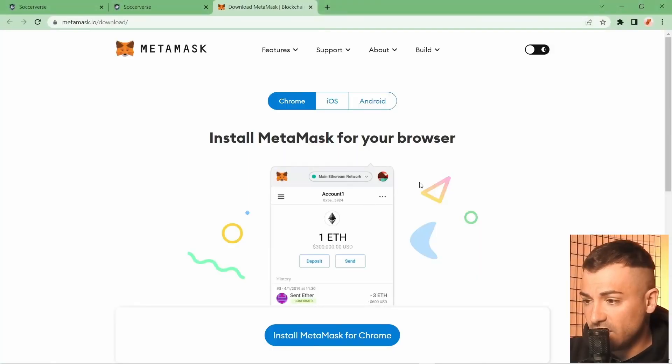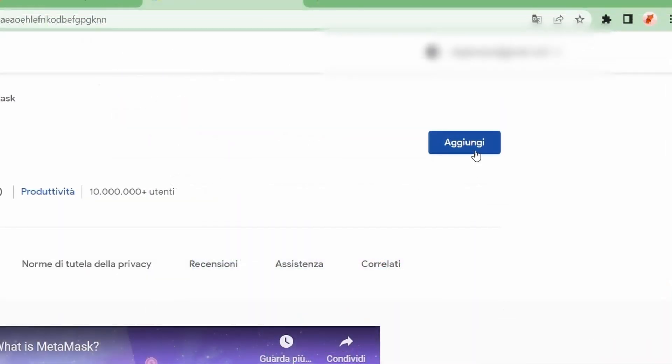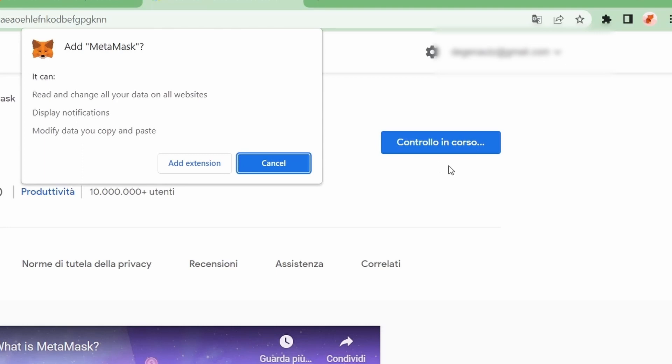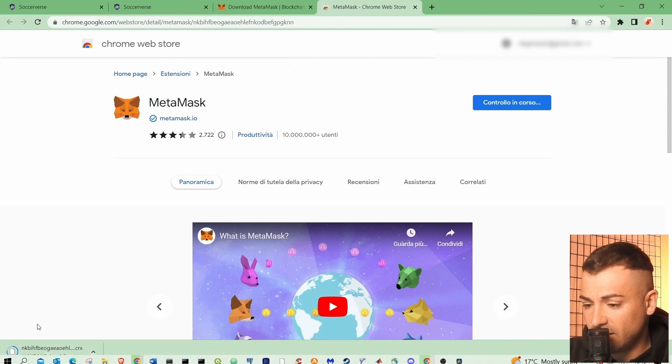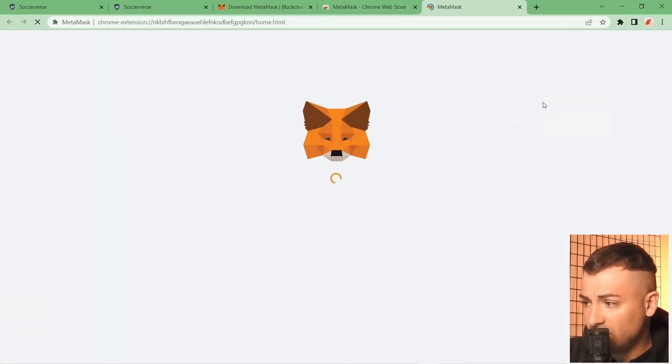We don't have MetaMask installed yet, so we click Install. This is the main page of MetaMask — as you can see it's available for Chrome, iOS, and Android, but also for other browsers. In this case I'm using Chrome, but I've also installed it in Brave and Opera. Let's go to install MetaMask for Chrome — add extension, yes. It's downloading, and now it's already set up and opened the window.